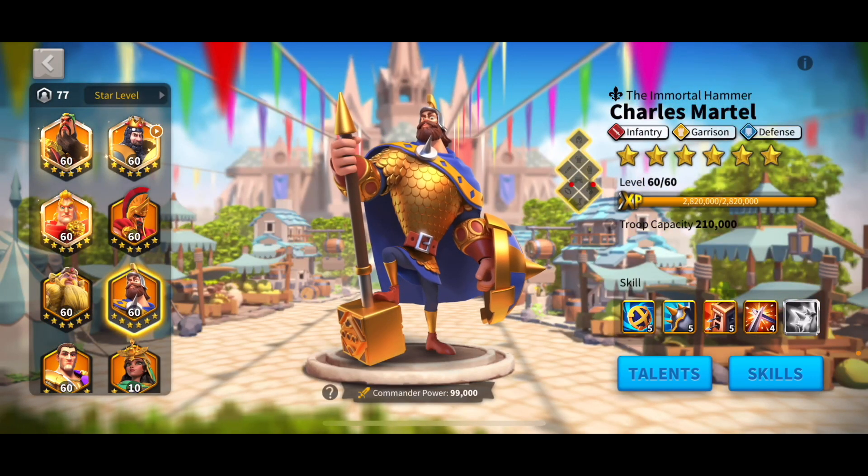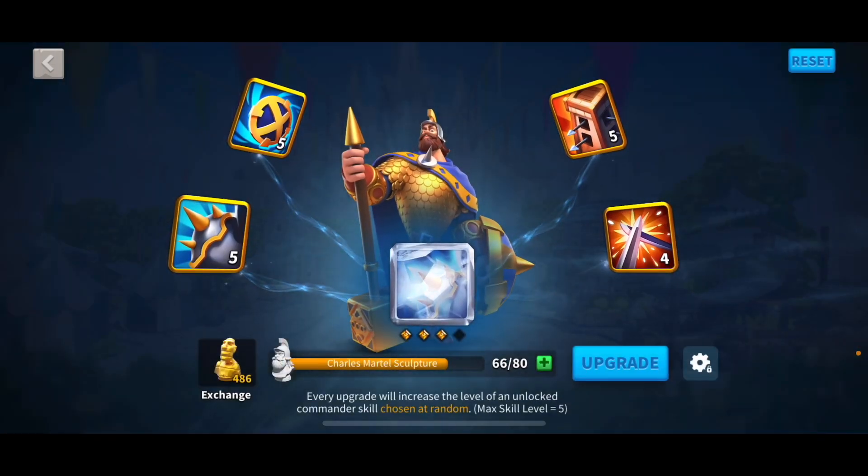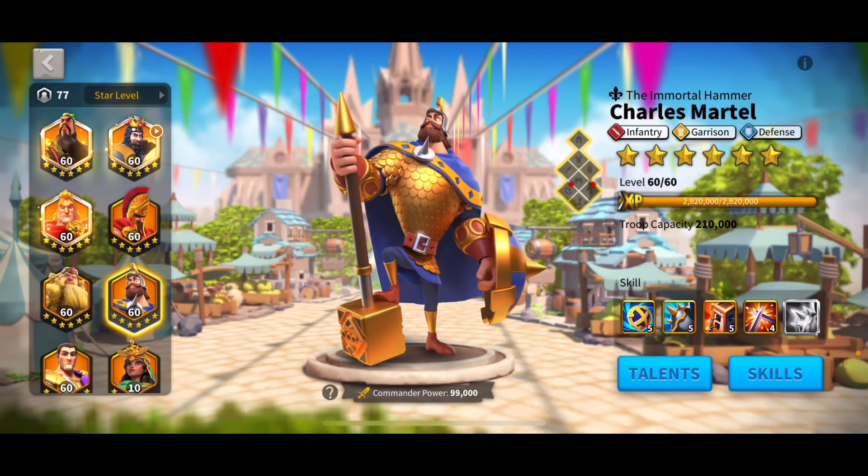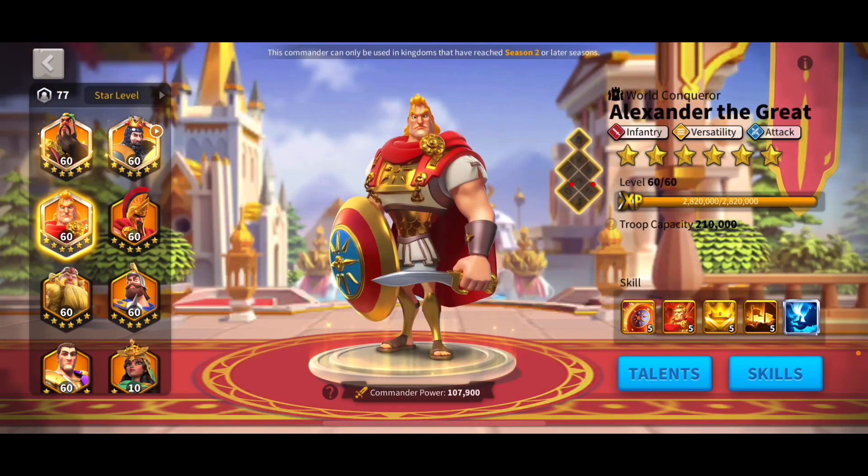Charles is a gold key commander. I would not recommend trying to get him to expertise using Universal Sculptures — just collect gold keys and keep doing that. Maybe if you're in a high-spinning alliance you can expertise him, which is okay. He's a good expertise, but only do it if you're running a lot of infantry marches.